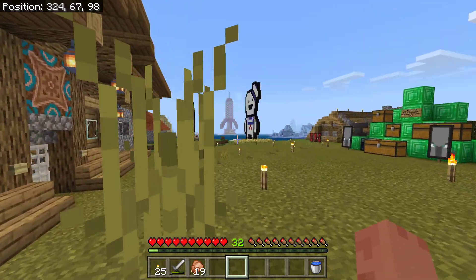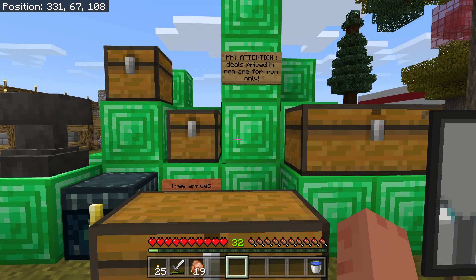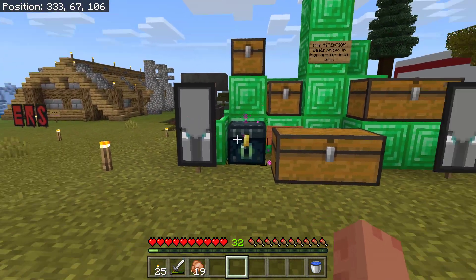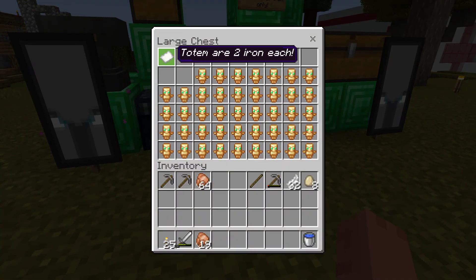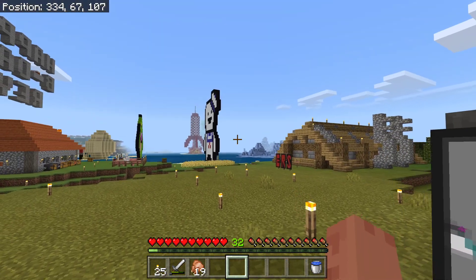Over here — three arrows — this must be a Totem of Undying shop. Two iron each, that is not bad. I'm gonna have to come back here.